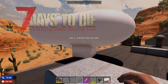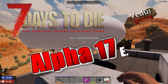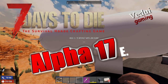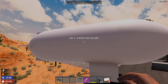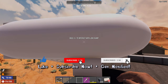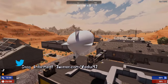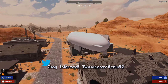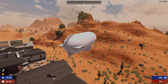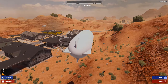Welcome to another Alpha 17 guide. This time I'm going to show how you can make the blimp. It only comes in white — I don't think you can color it — but since it's in the game, why not make use of it? You get into it and you fly. It's pretty fast as well. It doesn't turn very well but it floats around, and you can go up or you can go down.